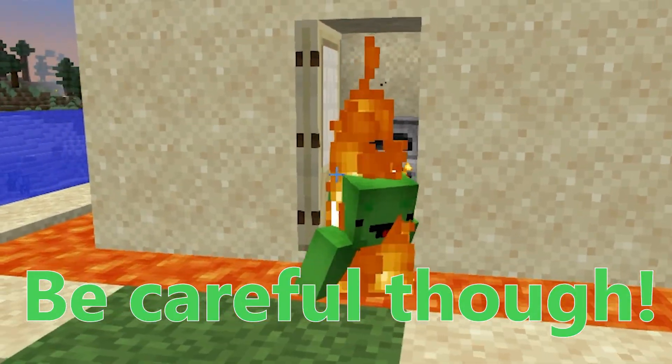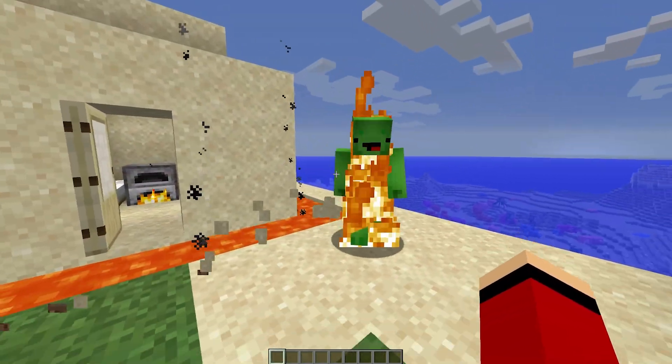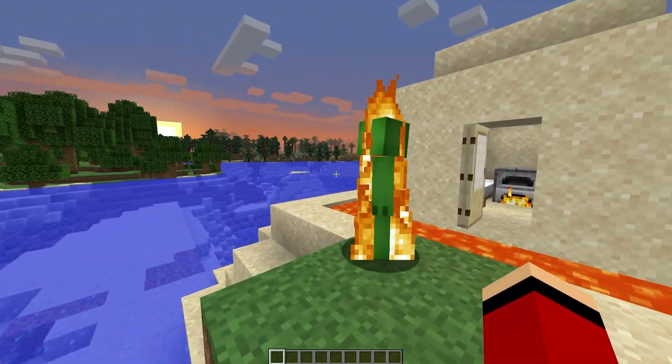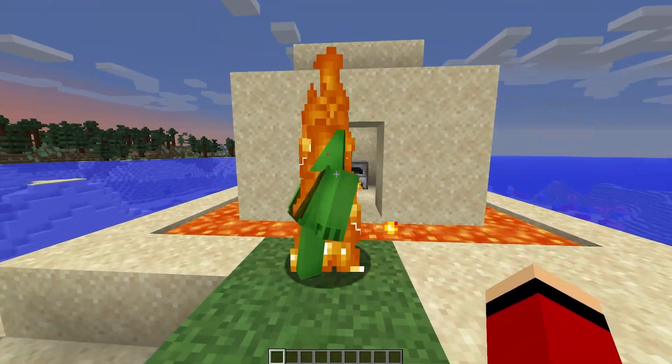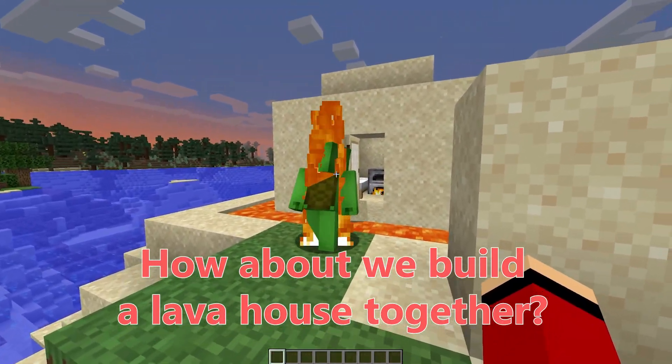Be careful, though - it's hot! The entrance looks tricky. So, this lava house - is the entire house surrounded by lava? Yep! Totally surrounded! Lava is the ultimate home security system. Mikey, you've inspired me. How about we build a lava house together?